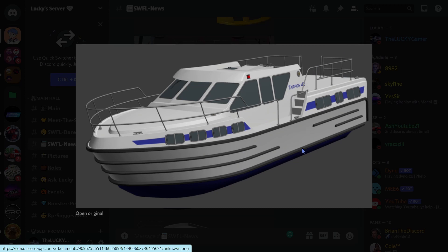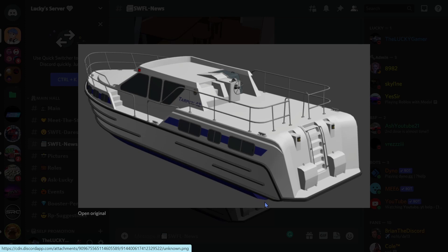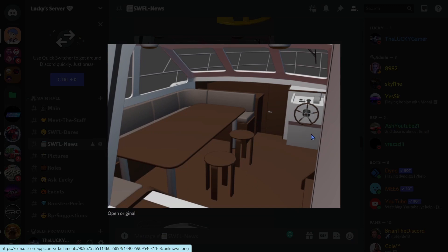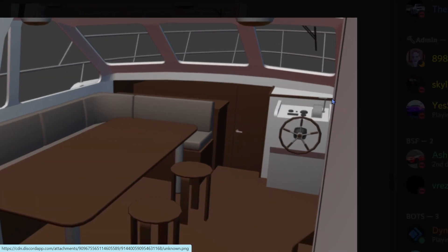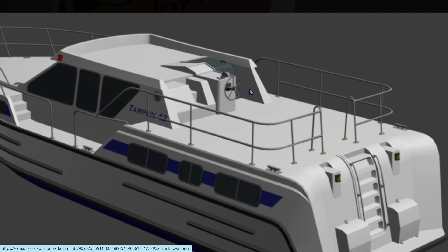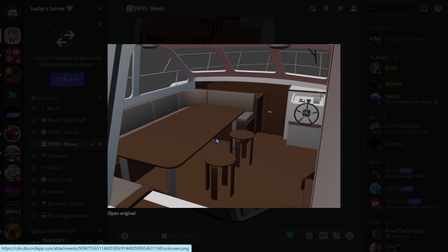We got the Ferrari 48 GTB and these two boats — the Tarpoon 42, which is kind of like a yacht, actually bigger than a regular yacht. It kind of looks like a police boat. We also got ladders and a steering wheel inside. I'm wondering which boat this interior belongs to, because there are actually two steering wheels. That makes me think this might not be the Tarpoon 42's interior — I'm not too sure.